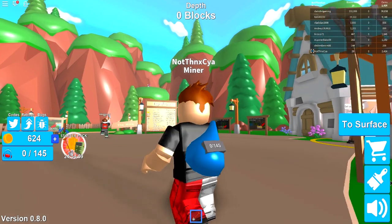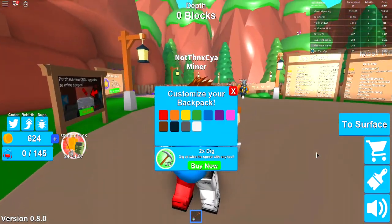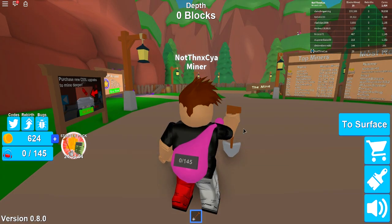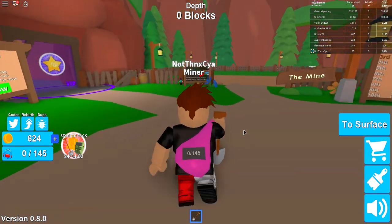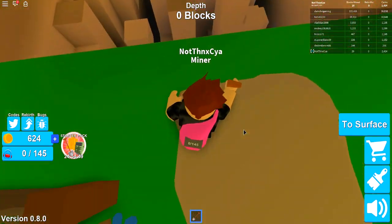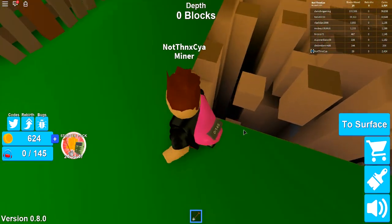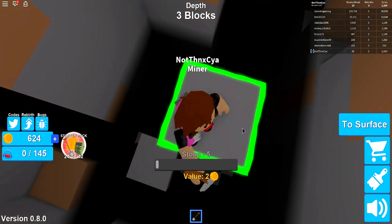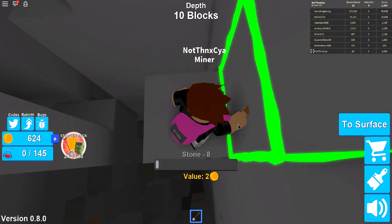Oh, can I change the colour? I think I can — yes, customise your backpack. What colour do we want to go with? Pink. Yes, we're going to go with the pink potato backpack sack. We've got a shovel now, which is pretty good. We've got 145 storage in this bad boy.